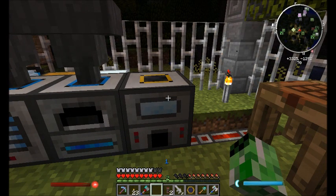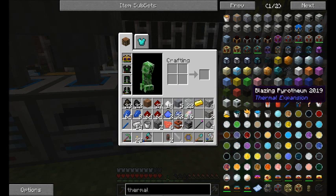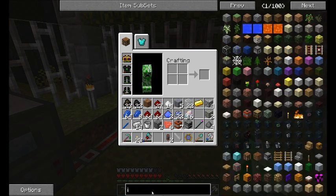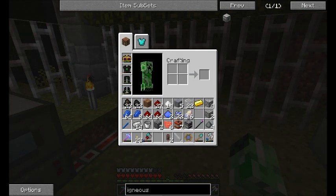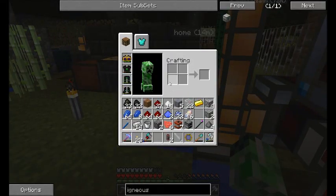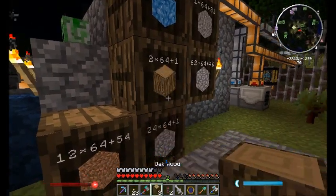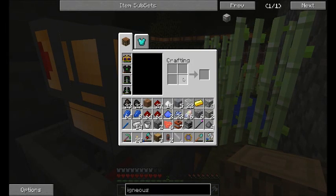The first thing I need for this build is an igneous extruder. This is going to make me obsidian so that we can make hardened glass and energy conduits. For this I need a piston, so I'm going to need some wood and some cobble — I can get that over here. Let's just take a couple of wood and some cobble — yeah, that'll do.